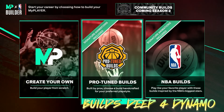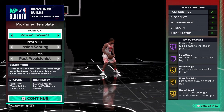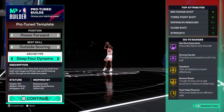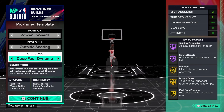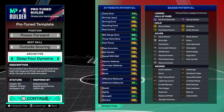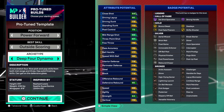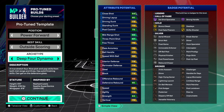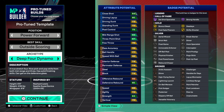For the next build, a lot of people recommended this one — it's a Pro Tune build. Go to the Pro Tune section, select Power Forward, go to Outside Scoring, and it's the Deep Four Dynamo. People are saying this build is actually fire because of the sigs you get. You're 6'9", 238 lbs, 6'9" wingspan, inspired by Rashard Lewis. Badges include Hall of Fame Set Shot, Hall of Fame Strong Handle, Box Out Beast, Dead Eye, Pulse Phenom, Shifty Shooter — 87 three-pointer and 93 mid-range. You're a serious shooter.